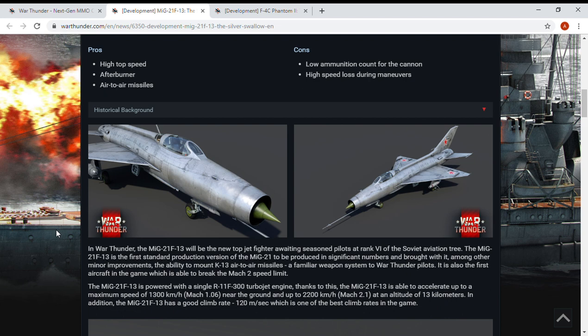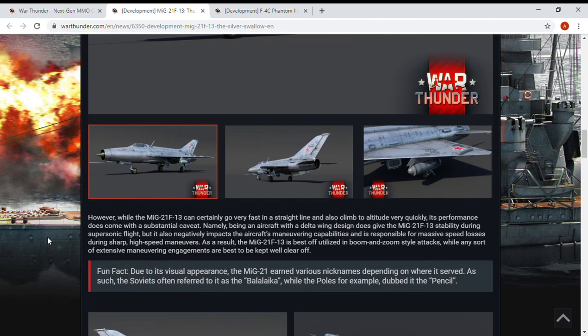The MiG-21 F-13 is powered by a single R-13F-300 turbojet engine. Thanks to this, it is able to accelerate up to a maximum speed of 1,300 kph or Mach 1.06 near ground level, and up to 2,200 kph — Mach 2.1 — at an altitude of 13 kilometers. In addition, the MiG-21 F-13 has a good climb rate of 120 meters per second, which is one of the best climb rates in the game.